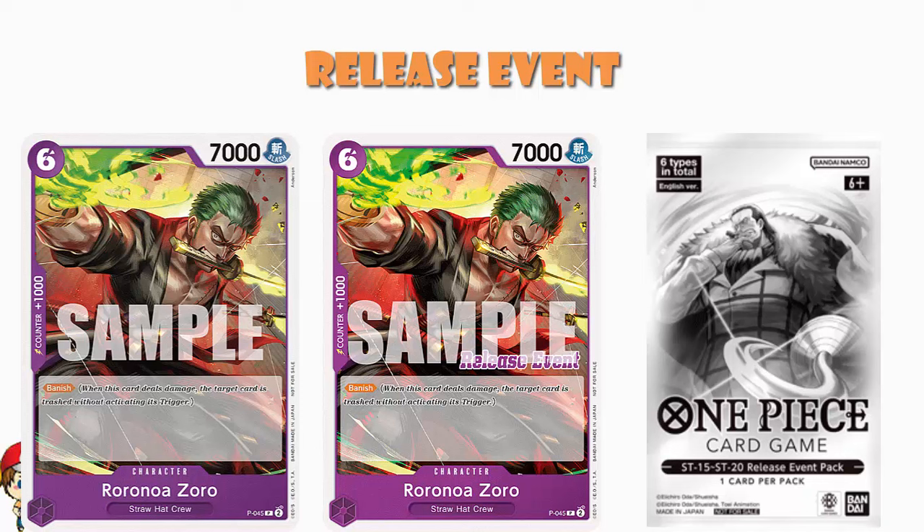Over in purple we've got the Roronoa Zoro, which was actually a promo card — a pre-release promo — and now it's coming back as a deck release promo, which I think is kind of awesome. As for what the card does: six cost, seven thousand power, counter plus a thousand, and it's got Banish, so when you take a life it's not added to hand trigger, Don don't activate — it just goes away and never comes back.